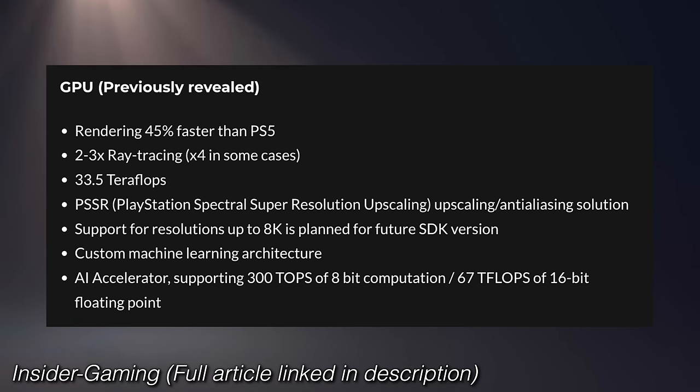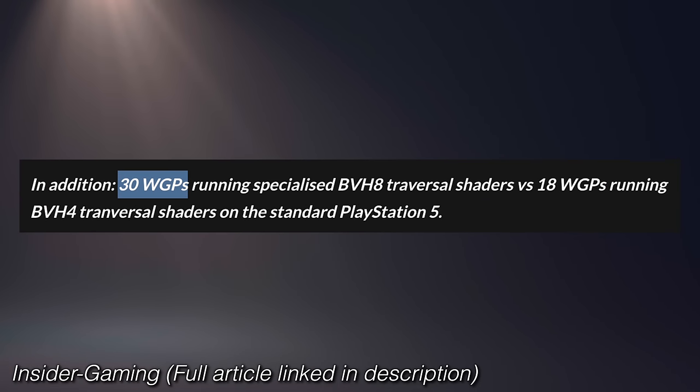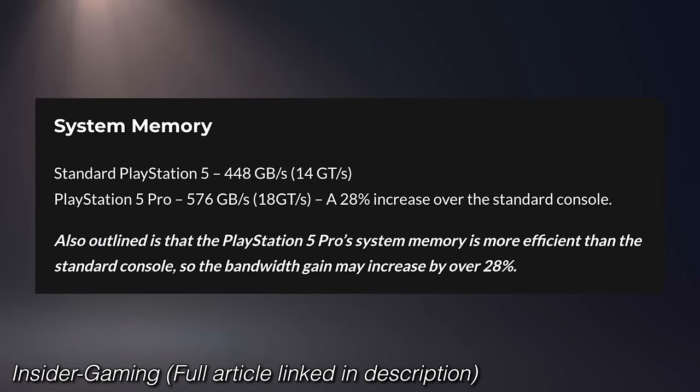PSSR — PlayStation Spectral Super Resolution — is confirmed again. That was kind of the dead giveaway; it sounds exactly like something Sony would do. It's Sony's in-house AI machine learning custom architecture on board. Insider Gaming also reports 30 work group processors, which would be 60 CUs total, versus the standard PS5's 18 work group processors accounting for 36 CUs, though with four disabled it's technically 40. For PS5 Pro it would be 28 work group processors — two disabled — so 56 CUs total.